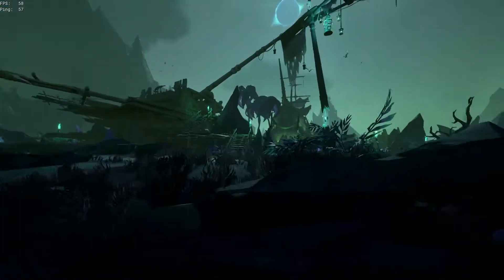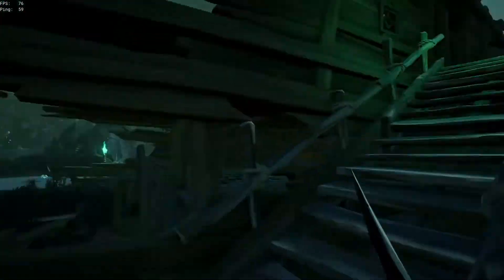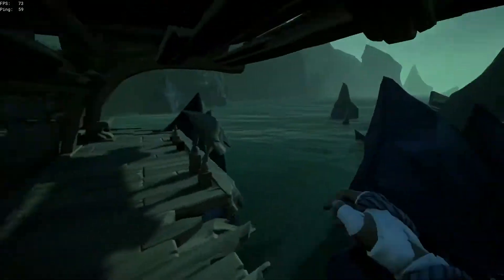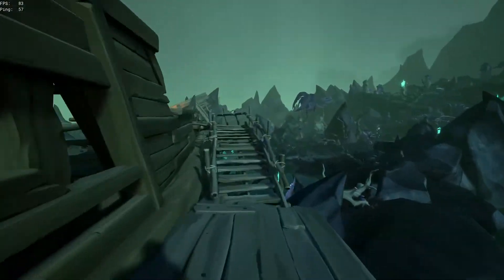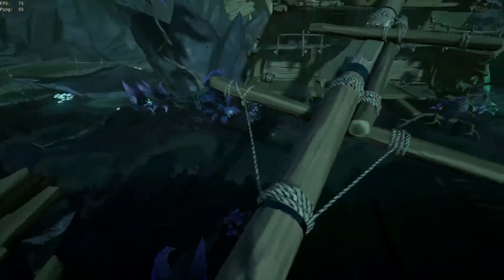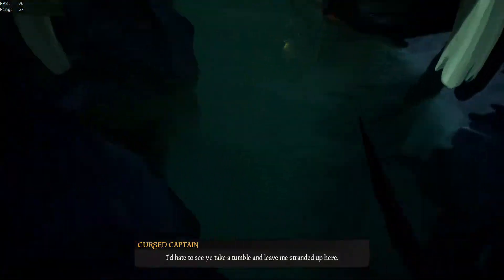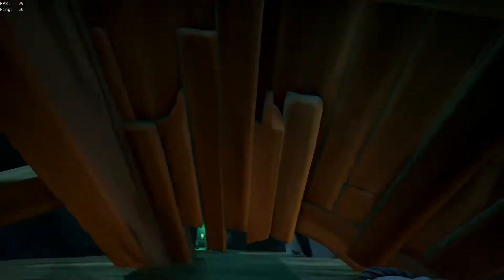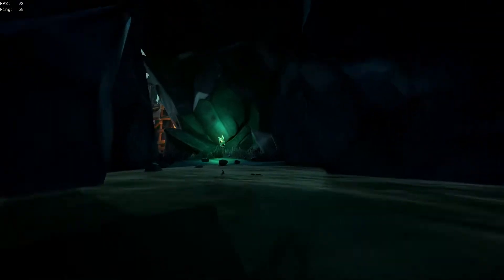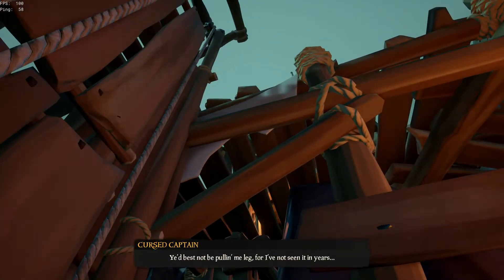Now we'll free the cursed captain. Head back towards the rowboat. Nearby, you'll see some stairs leading up the rear of the main shipwreck. Run up those and around the back. Then use the fallen mast to cross over to the front. From there, you can follow my path. Once you find this area, stand on the platform and use the pulley to ascend.